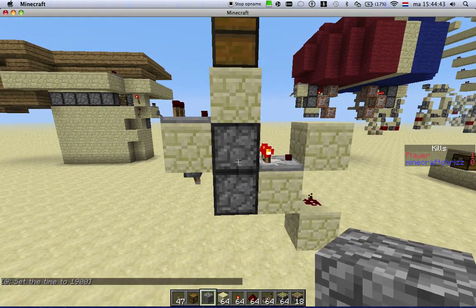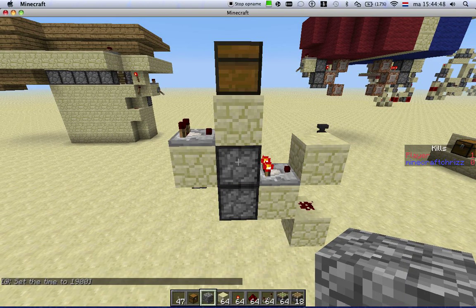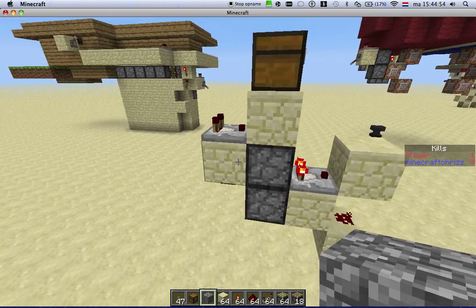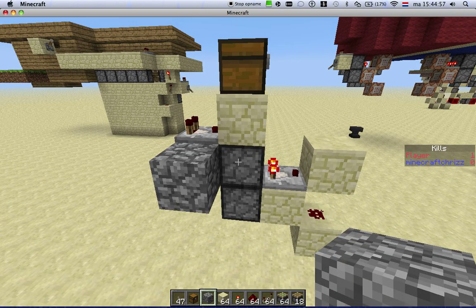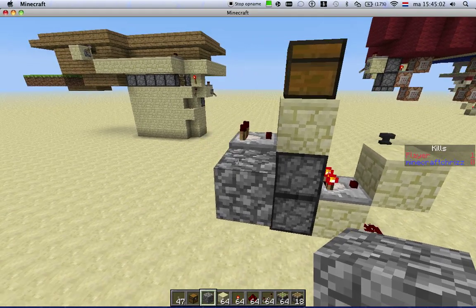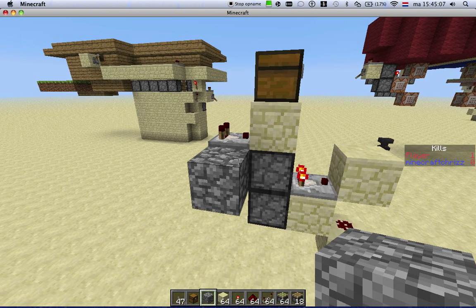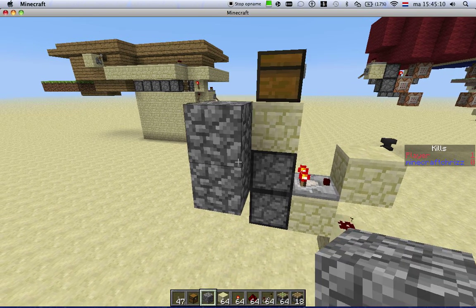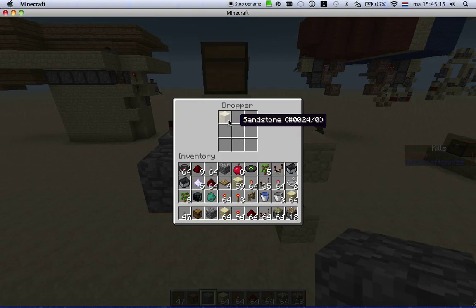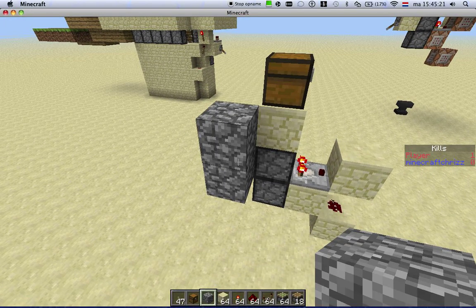So how does it work? Well, there are two droppers and they both have one item. There's a comparator here, and every update to the comparator will update this dropper, which is being powered by this lever. I have no idea why, but it does work. If you have one item here and one item here, it updates every second time.